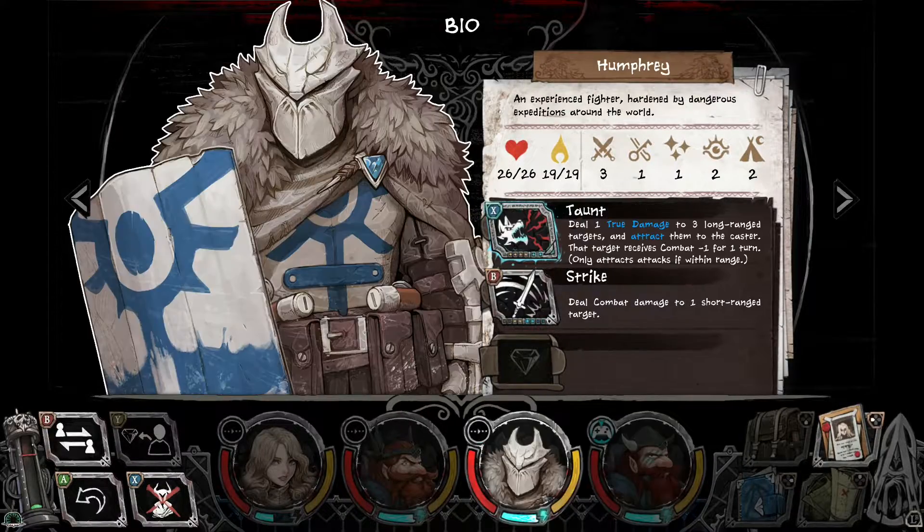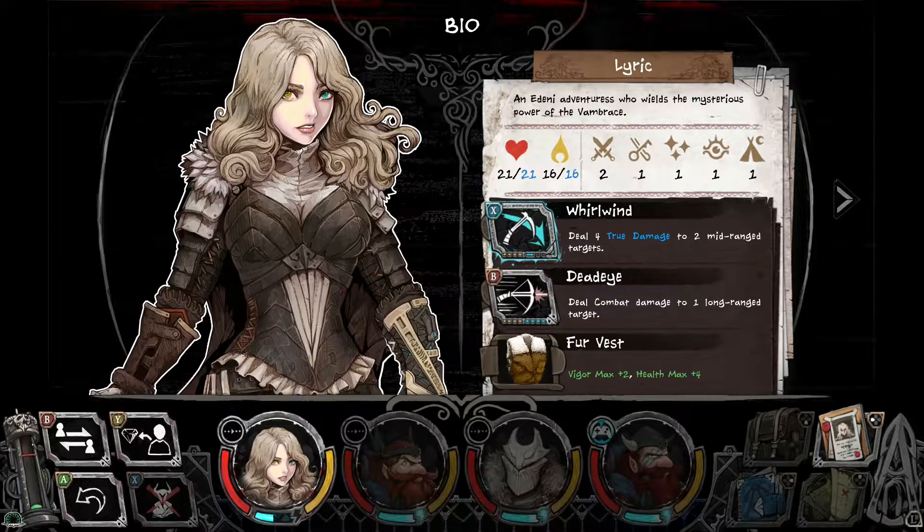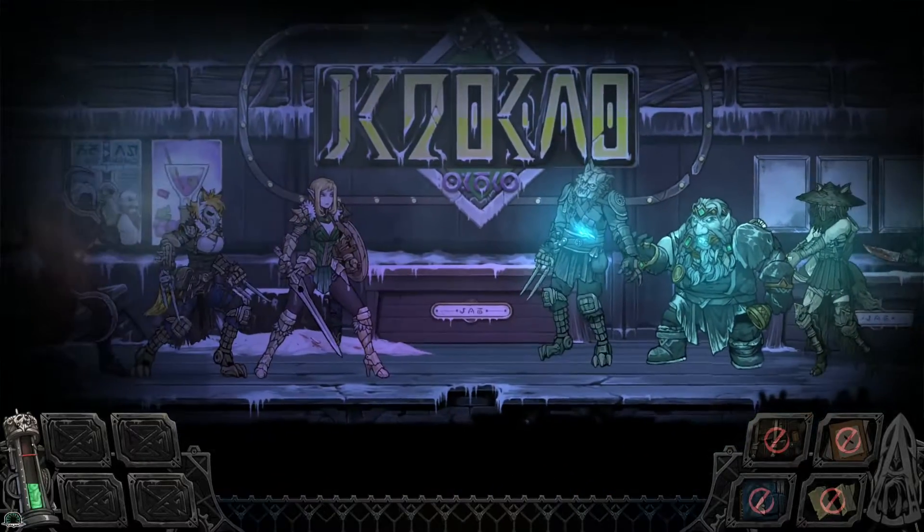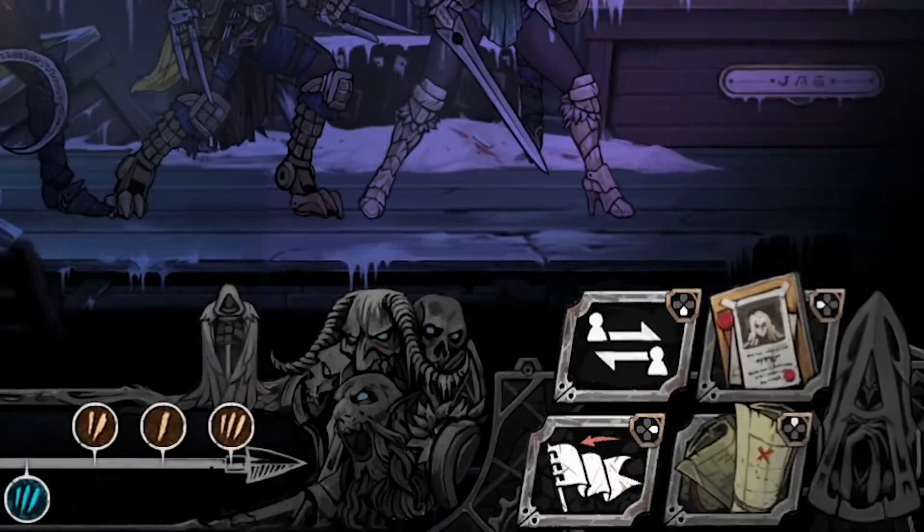Vambrace uses turn-based combat to pit the player's party of four against the dangers of ice and air. Every character has many different options at their disposal each turn.